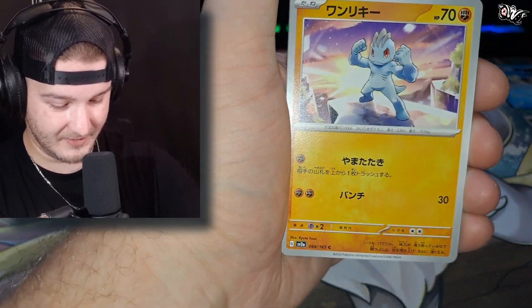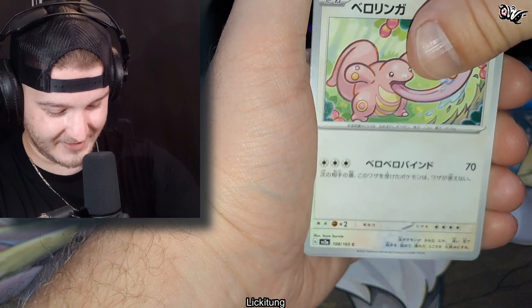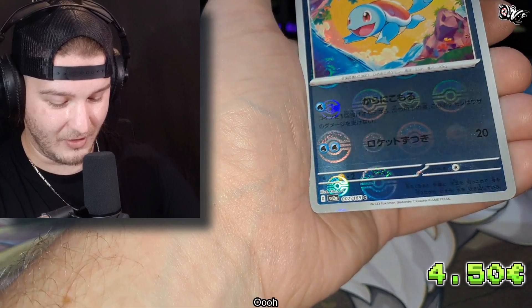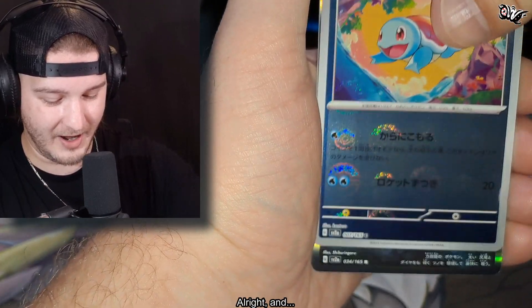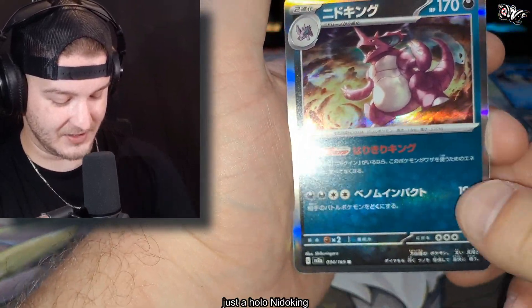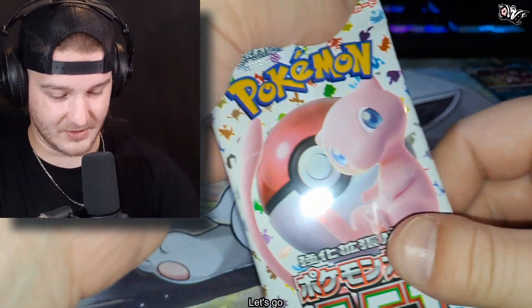We have Tangela, Machop, Lickitung, Reverse Hollow Squirtle, and just the Hollow Nidoking. Wow. Beautiful.